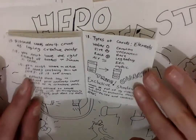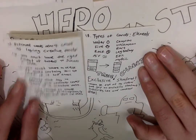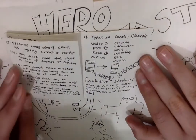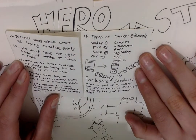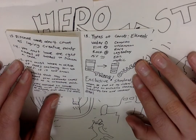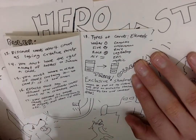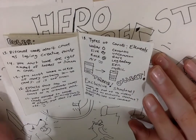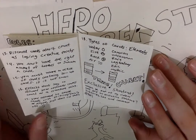Rule 17: you're allowed to trade cards with friends, family, or anyone — just don't rip them off. Rule 18: types of cards and elements. I forgot to add grass, but we have water, fire, rock, and air. The rarities are common, uncommon, rare, legendary, epic, and mythic.